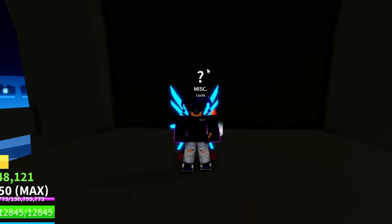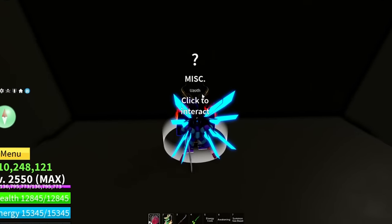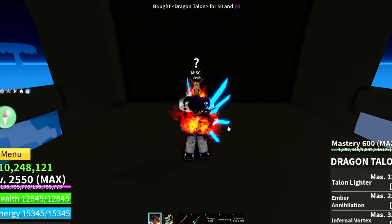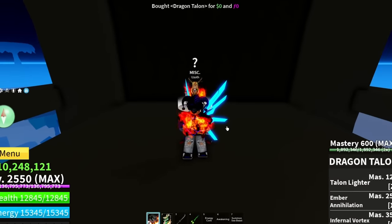For the third fighting style, we are with my boy Uzzah, so that only means one thing — we're going with Dragon Talon. Dragon Talon with Dragon — it's only right. Let's see if it's OP.